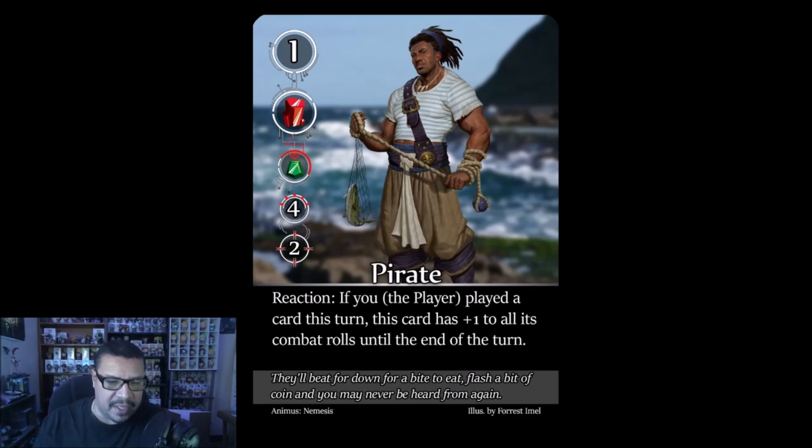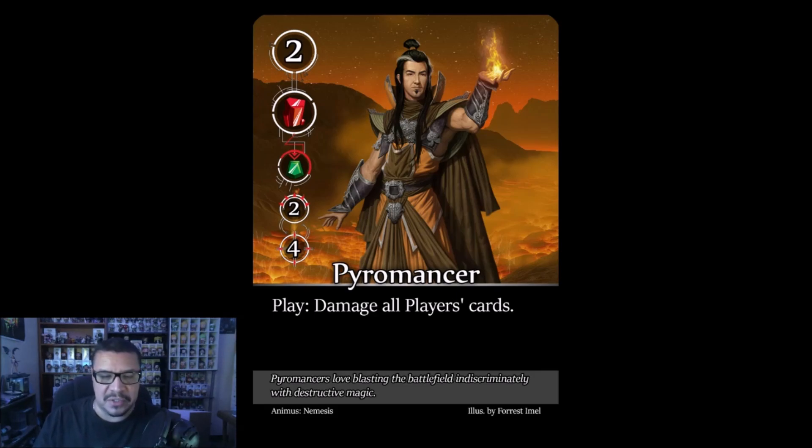The Pirate: reaction — if the player played a card this turn, this card gets plus one to its combat rolls until end of turn. So he gets the bonus on your turn, not his. Strategy: don't play a card before attacking him, or attack with flank since he's a melee type. Only worth one point and not a priority target, though his self-buff is mildly annoying.